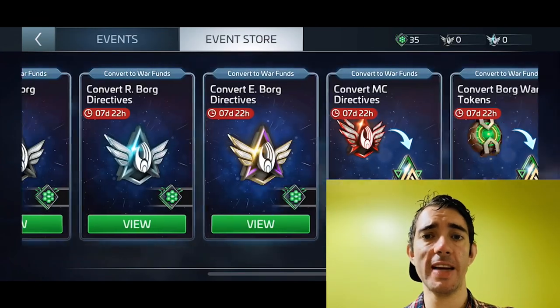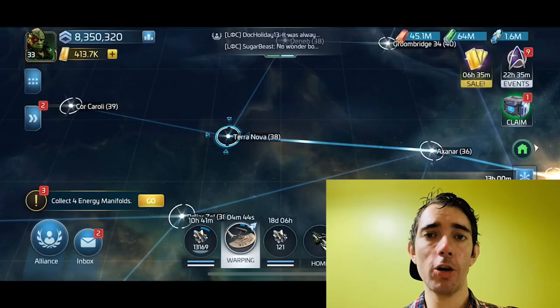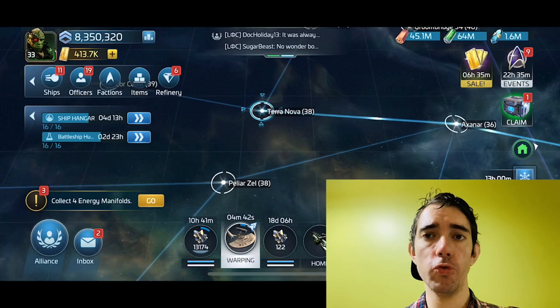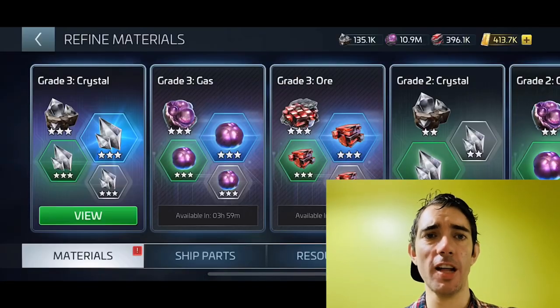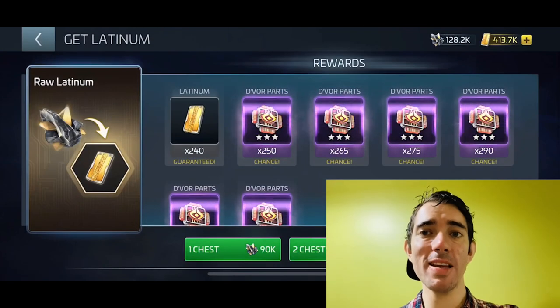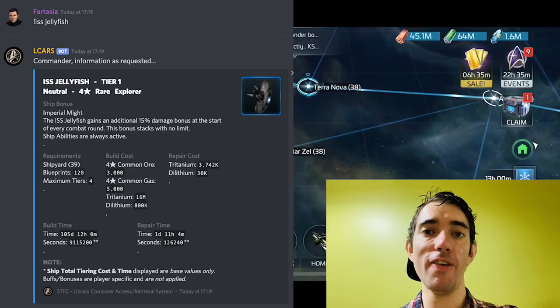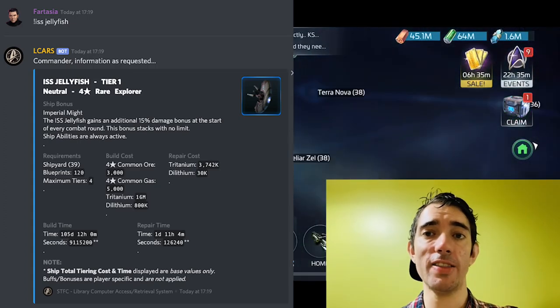Basically, people were able to get ship blueprints, mats, and officer shards. Now, a common misconception was the rumour that you could get the ISS Jellyfish blueprints when purchasing a mission pack. Let me tell you that this was not the case. Instead, you had to come first in the event for your chance to get the Jellyfish.